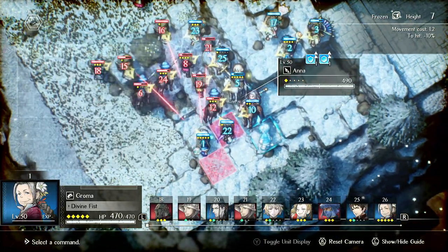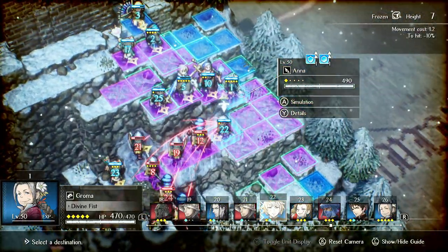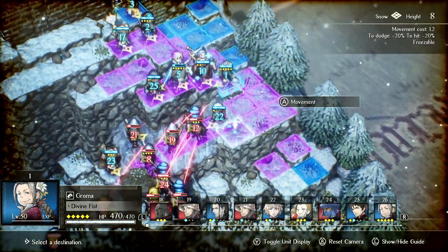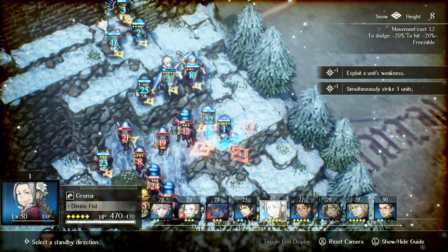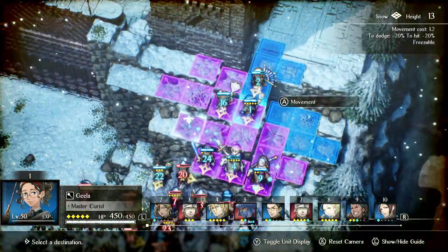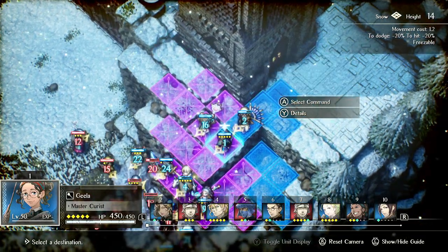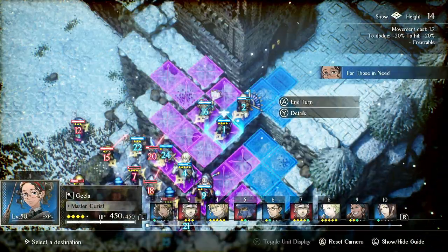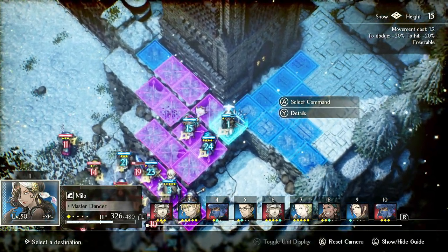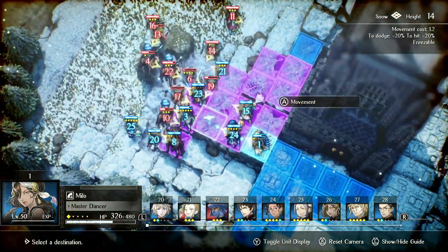Grama can use another elemental stone as well - we're just nuking them down. I could run mages too to nuke these instead, but this is more fun, so we'll do that. That's just an example of the different team comps you can run. But overall, definitely a really good game and definitely really fun.